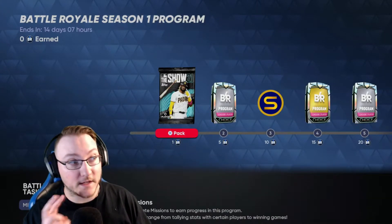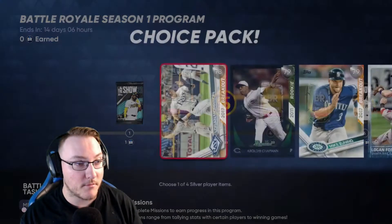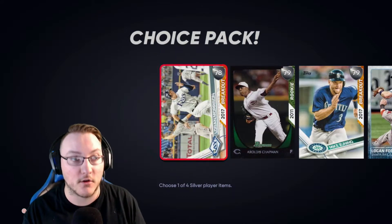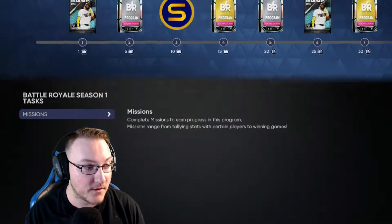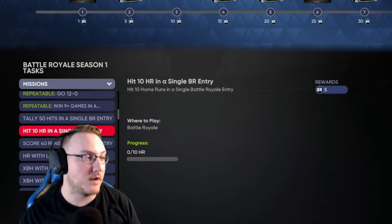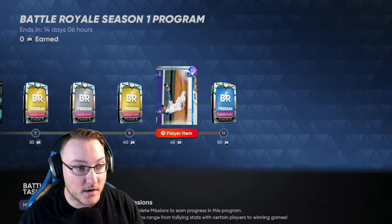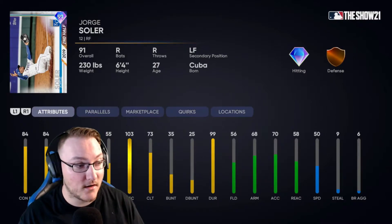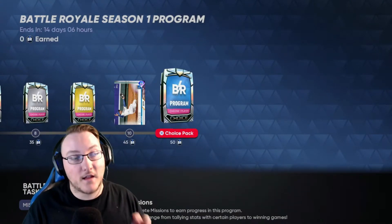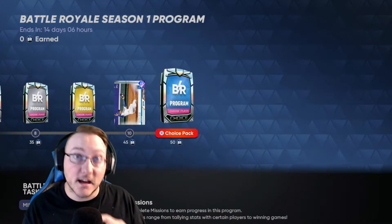Now Battle Royale runs in 14-day seasons. The BR program packs have exclusive cards you can only get there — like Logan Morrison, a fan favorite. There are missions for completing tasks with those cards, like home runs and extra base hits. If you win enough games, at 45 wins you can get the Jorge Soler 2019 second half card with 121 power — that's insane. You don't have to go 12 and 0 to get the program reward, which is awesome. They did the exact same thing with Ranked Seasons.